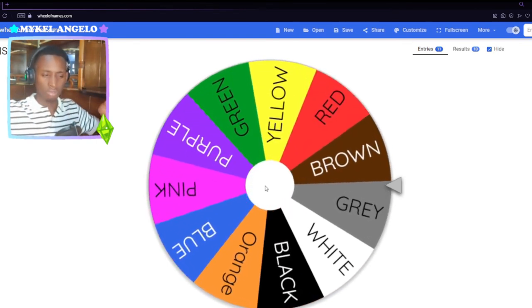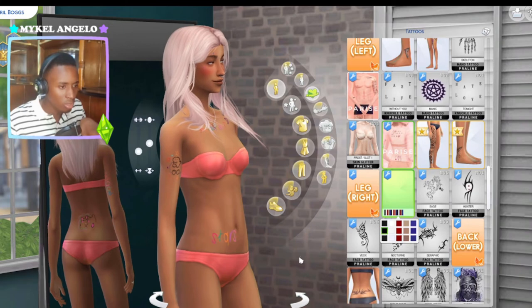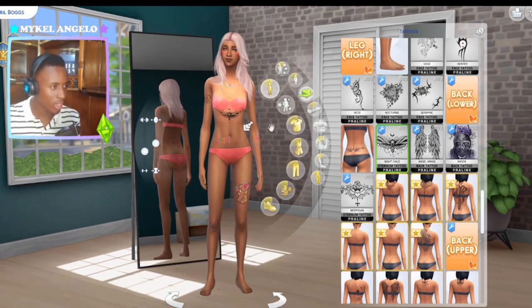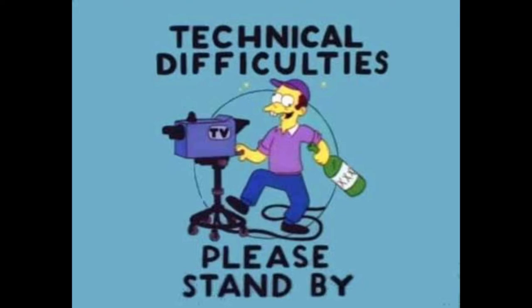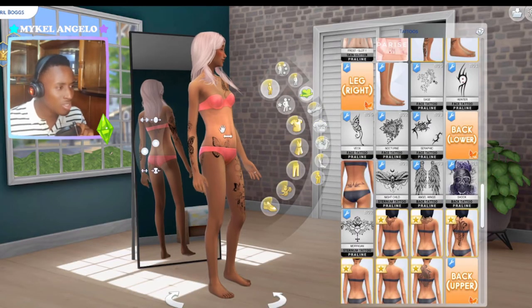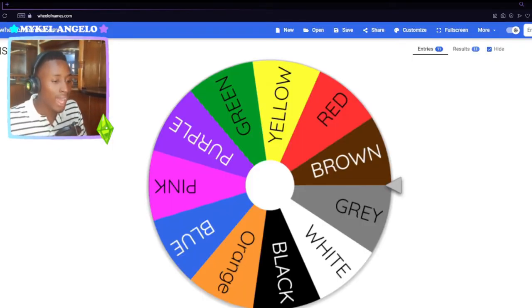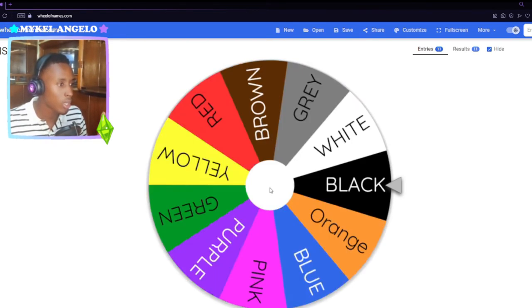I'm going into the tattoo section - I'm not really sure if tattoos have swatches but let's do a spin nonetheless. Gray - there are no gray swatches. A sternum tattoo right there - that would be so painful getting a tattoo on your sternum. I'm going to go with that. That's absolutely horrifying, I don't even want to think about it.